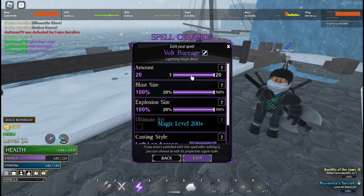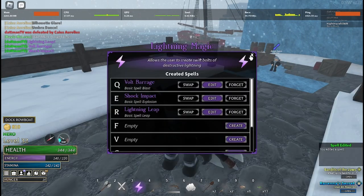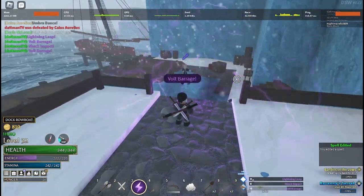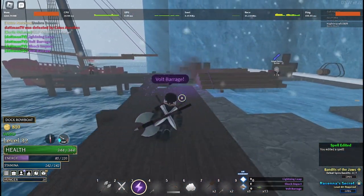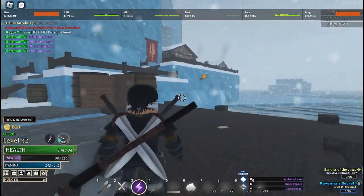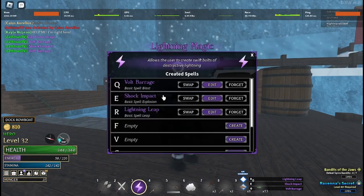You can change the animation, so I'm going to change it to one and change the animation to a clap. Now when I save these — now that it's saved — when I cast this it's just a clap of lightning. Yeah, it's one clap of lightning, it's pretty good, but I prefer to do a lot. That's really basically how you edit your magic: press J, come over here, edit it, and you can change the names, you can change all of it.